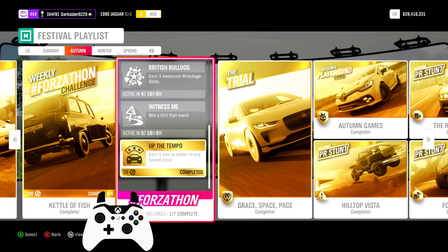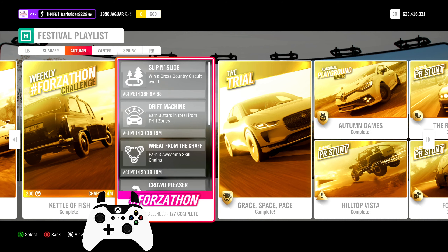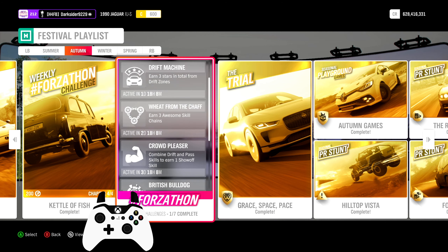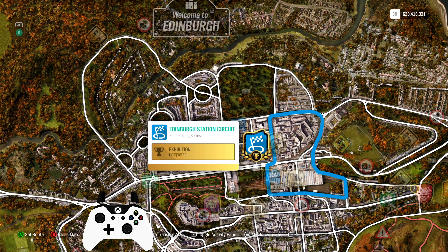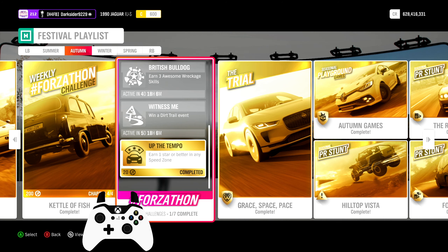For the dailies: first, at least 1 star in any speed zone — you probably already have it from this week's PR stunt. Second, win a cross-country circuit event; blueprints work fine too as long as they are circuits. Third, 3 stars total from Drift Zones — you can get 1 star three separate times. Fourth, 3 awesome skill chains — get to a good skill area like the beach or airstrip and mess around with drifts, wreckage, and jumps. Fifth, 1 Show Off skill — easiest to get in the first S-corner of this race, passing a dry riverbed while drifting. Sixth, 3 awesome wreckage skills — go through some stuff and it'll be done; higher multipliers count as 2. Seventh, win a dirt trail event, which is actually a dirt sprint.